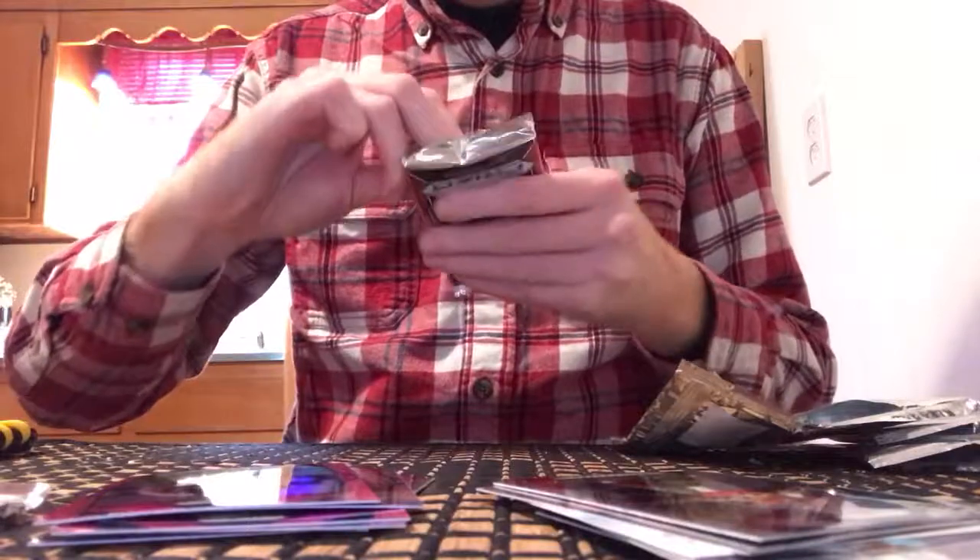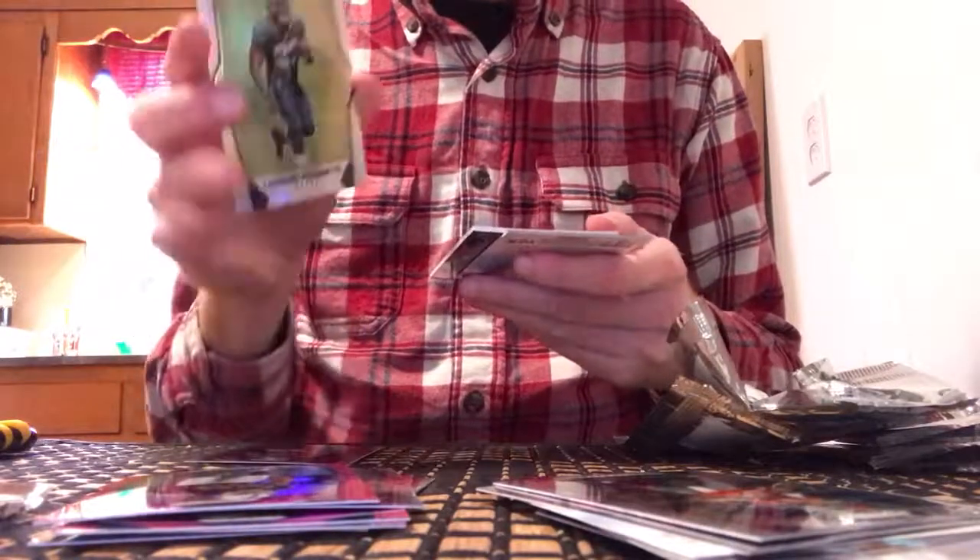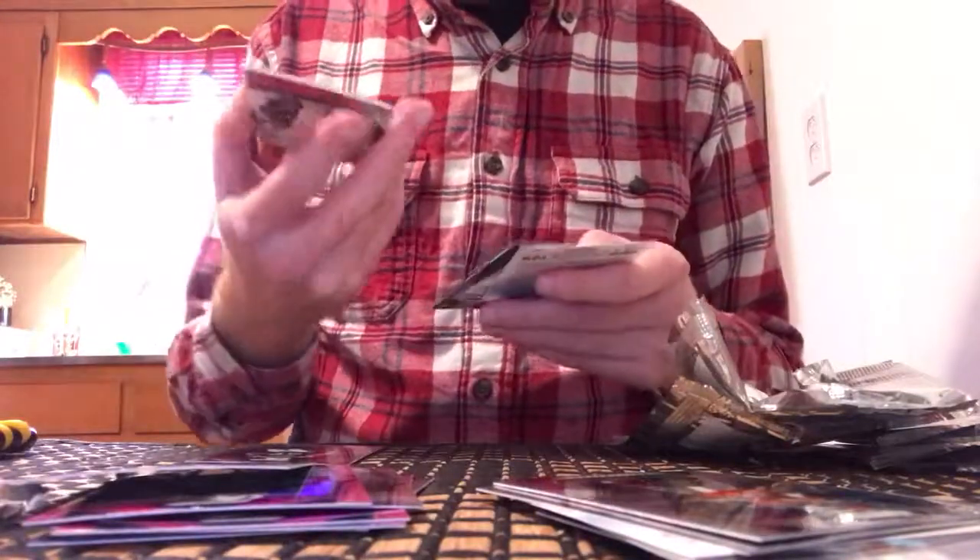I'm going to assume this is the autograph here. Let's do the memorabilia card first — it feels thick. Certainly is the memorabilia card. Jonathan Stewart, a Leonard Fournette rookie. Oh god, that is about as bad as you can do for a memorabilia card. Fournette, and the exclusive pink prism jersey is Chris Godwin.